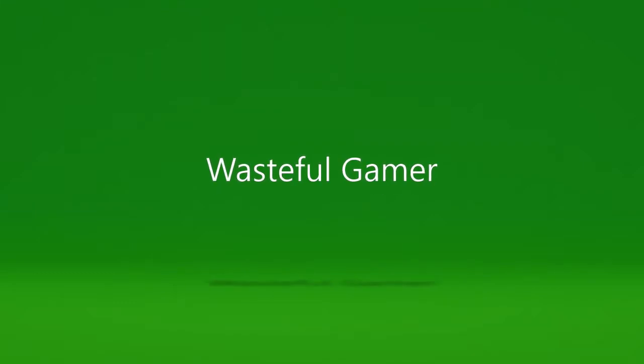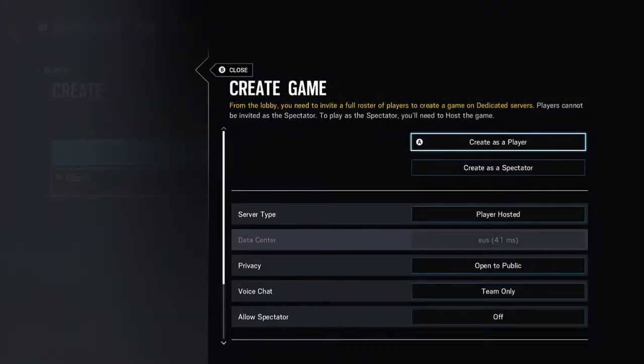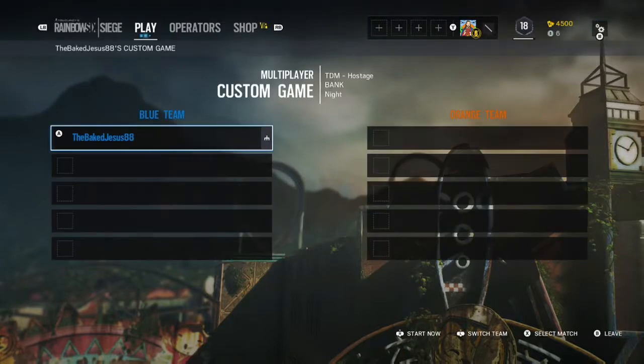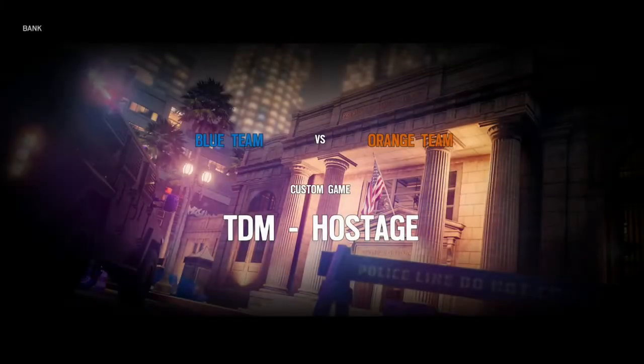Hey guys, Wasteful Gamer back with another YouTube video. This one's going to be very short, but it's going to be the Bank Lich — how to get underneath the map. It might not work the first time, but it will work. You can get underneath the map attacking and defending.